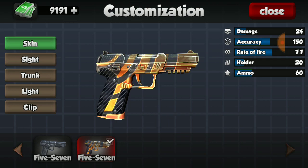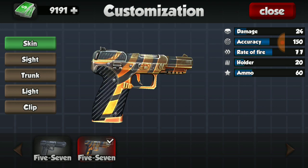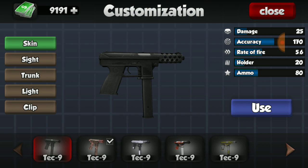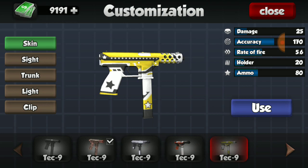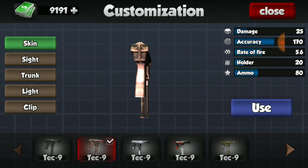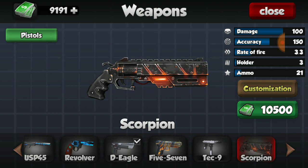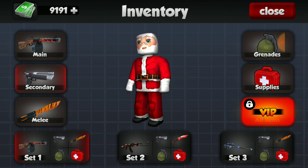For the Five-Seven, I have this new customized skin - they swapped out my old one for this one automatically. It looks pretty nice and I love the carbon fiber look. For my Tech-9, I have the rusty camo, the black and white, the orange and white, and the green and white. My personal favorite is probably the black and white one. For the Scorpion, it obviously does not have any skins.